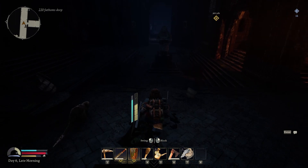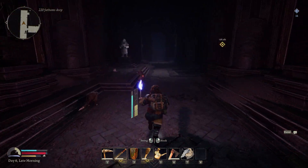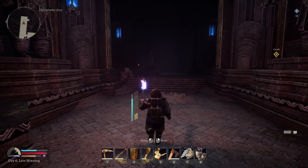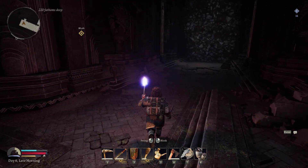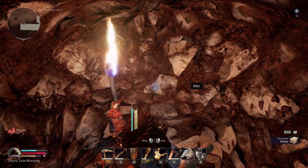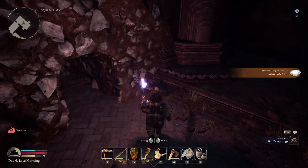Can I get past without aggroing these pig things? The halls of Doran. Gate to Doran's Highway. Bat droppings — oh, delicious.